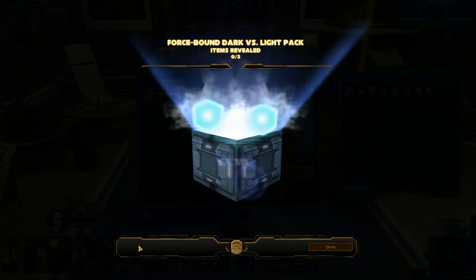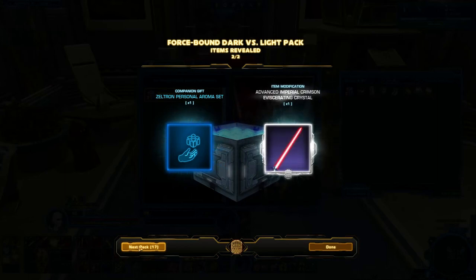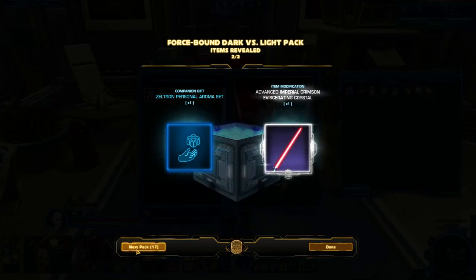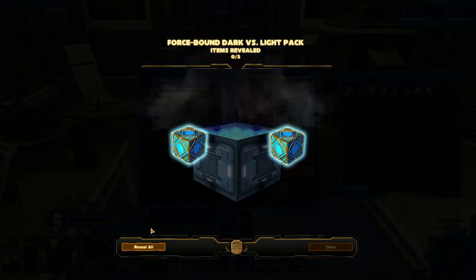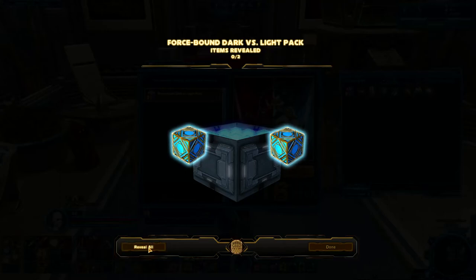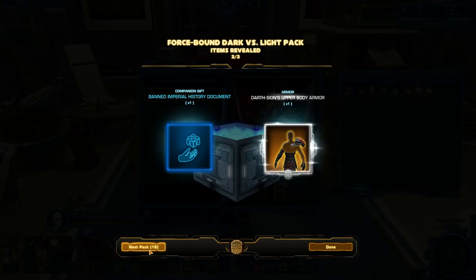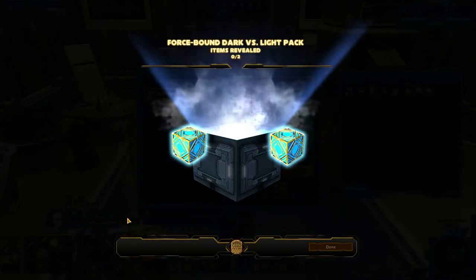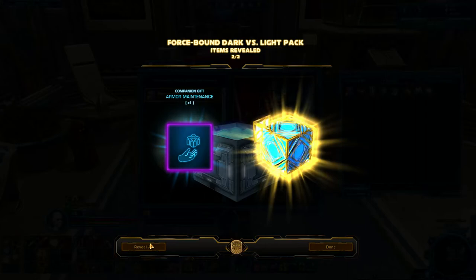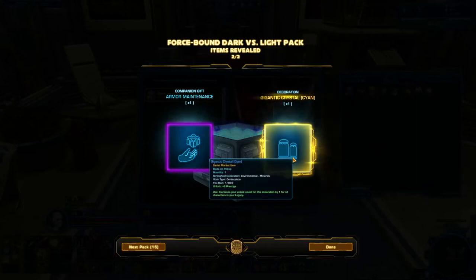And a crimson eviscerating crystal. Not sure crimson's that great, but at least eviscerating — I'm guessing crit is still useful in PvE, I really don't know at this point, I haven't looked up the math. And more Darth Sion's armor — this is the upper body armor, so at least I have almost a full set now. Not sure how many more we have. Armor Maintenance — that's a rank 6 gift.